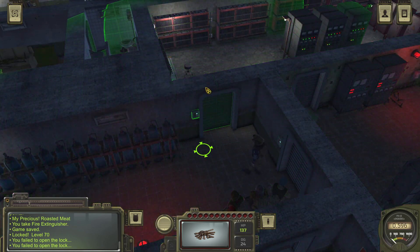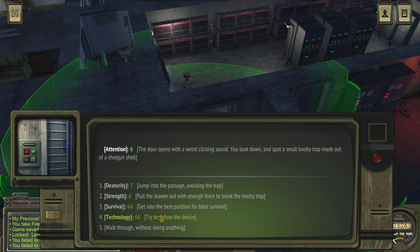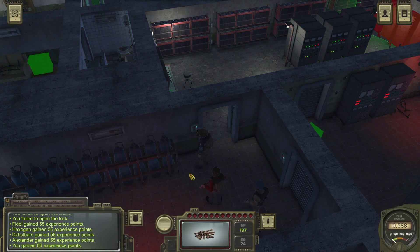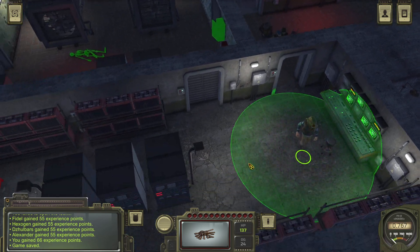The door opens with a weird clicking sound. We look down and spot a small booby trap made out of a shotgun shell. Let's diffuse the device. We quickly cut a wire leading to the shotgun shell and screw out the shell itself — seems like it was filled with basic table salt. Not deadly but can sure leave a mark. Nicely done. I'm ready to live another day. Shotgun shell with salt.